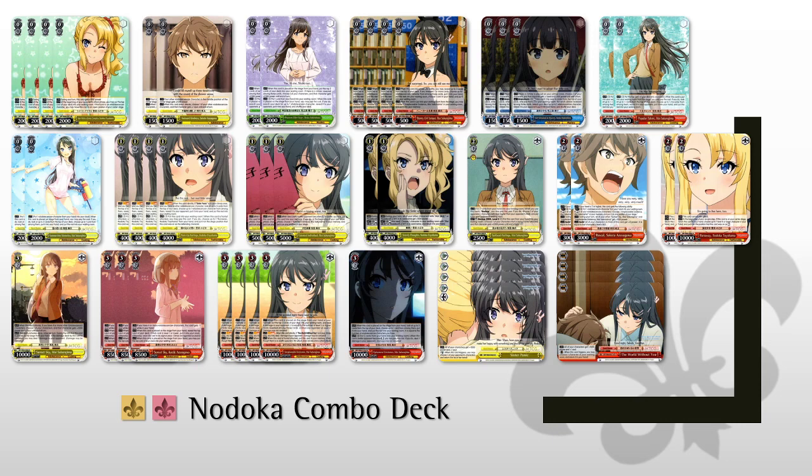Next we have 2 copies of Sisterly Thoughts Nodoka Toyohama. During your turn, all of your characters with Mai or Nodoka — which is most of the things we'll ever be attacking with — get plus 1000 power. It also has pay 2 and rest itself to choose a Mai or Nodoka in your waiting room and return it to your hand. So this can help us if we have enough stock sitting around — grab our combo back or get some of the cards we need.